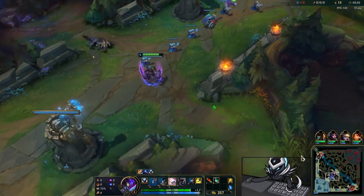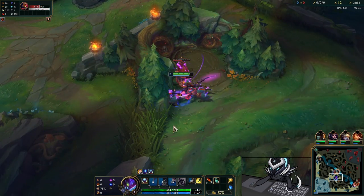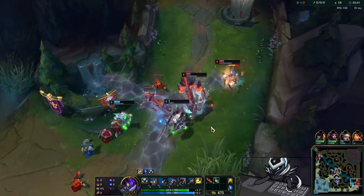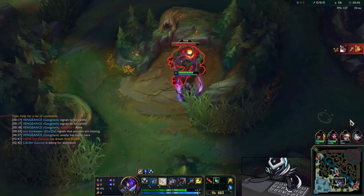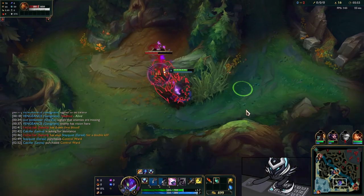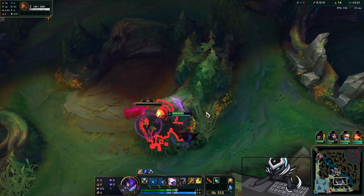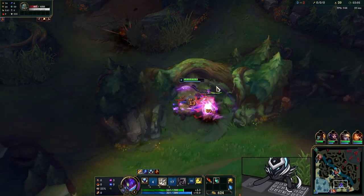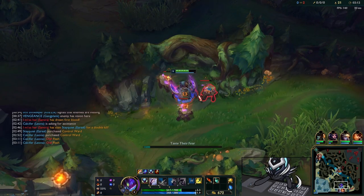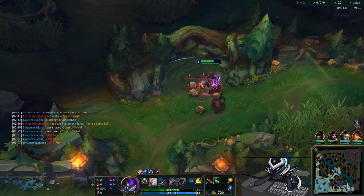You might be wondering why you'd ever run Ravenous Hydra first on Kha'Zix. Ravenous Hydra is really good for fixing Kha'Zix's early game issues. You're able to clear camps way faster, particularly the AOE camps. The Tiamat passive cleave lets you clear wolves, raptors, and krugs very quickly, so you can get isolation on the bigger camps.